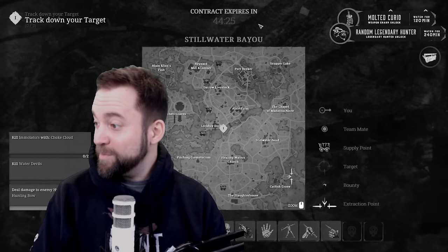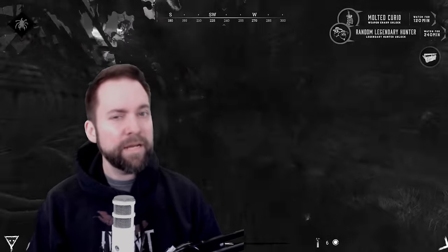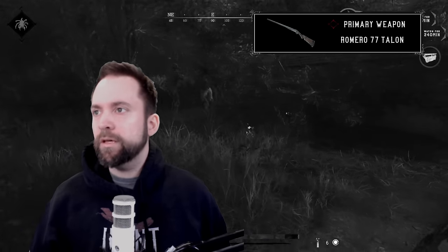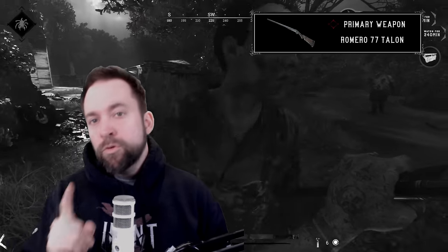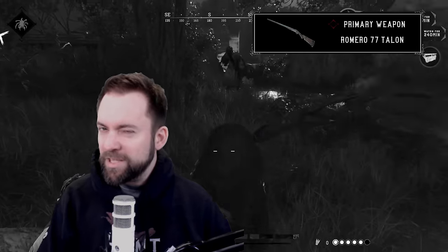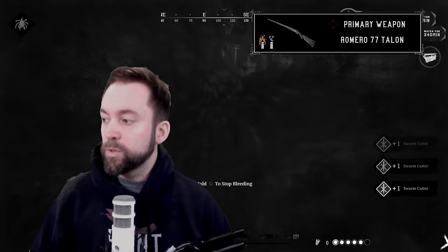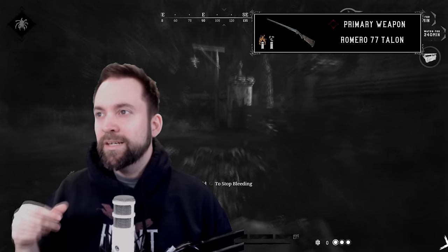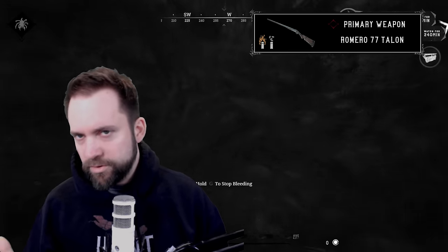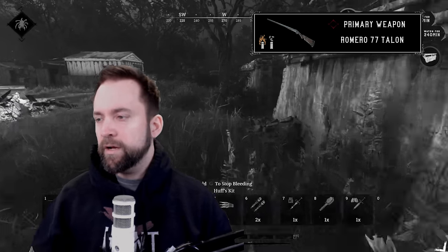Welcome back to the channel. Today we're gonna talk about the Romero Talon — I've featured it before and lots of people know I like it. I usually play it half buckshot, half penny, but today we're gonna spice it up and play it with dragon breath because I'm playing in a duo. Flechette and dragon breath really shine in team games — you attack, set them on fire, and it's easier for your teammate to finish them.